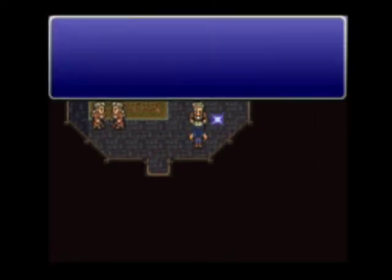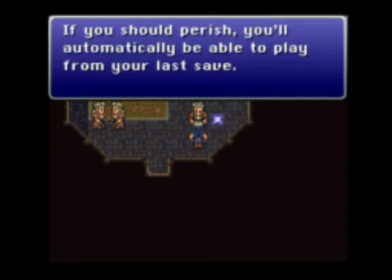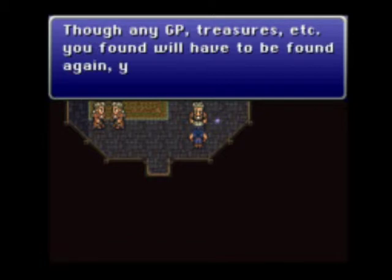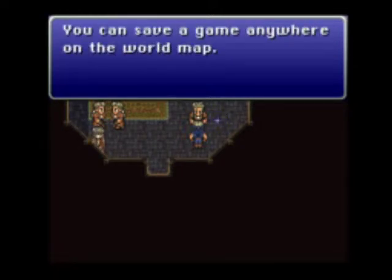This guy will tell us about save points. At save points, you can use a sleeping bag or a tent and also save your game. If you should perish, you'll automatically be able to play from your last save. You'll retain your level and experience data, but you'll have to re-get all the treasure and GP. You can save anywhere on the world map — that's a plus.